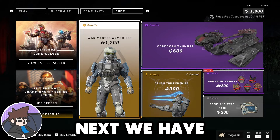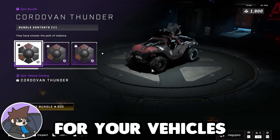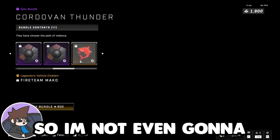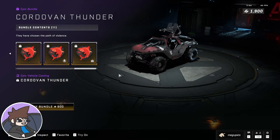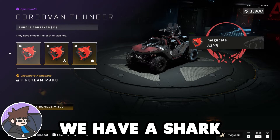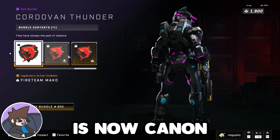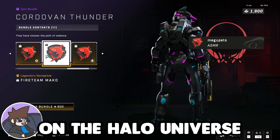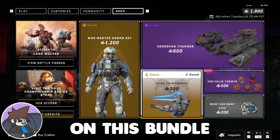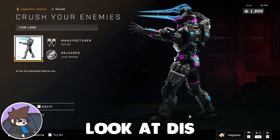Next we have Cordovan Thunder. This one's just gonna be coatings for your vehicles. I'm not a big fan of it, so I'm not even gonna... Oh! Hey! El Tiburon! It looks like we have a shark, ladies and gentlemen. Baby shark is now canon in the Halo universe. Crush your enemies is the only item I really liked on this bundle. Look at that.